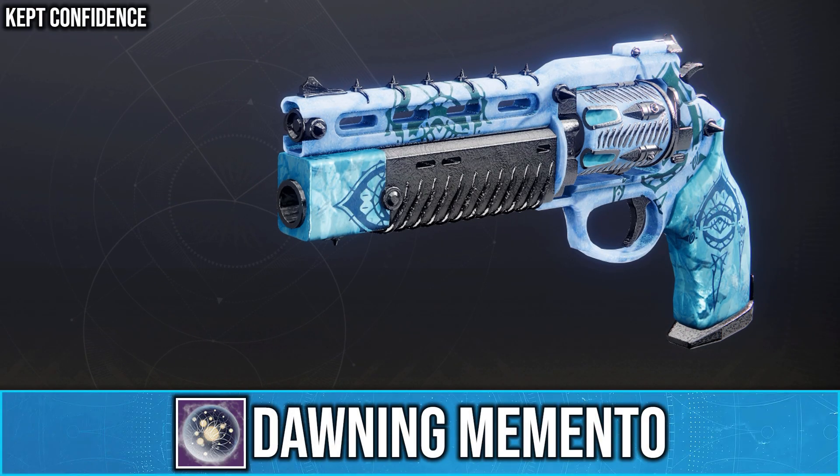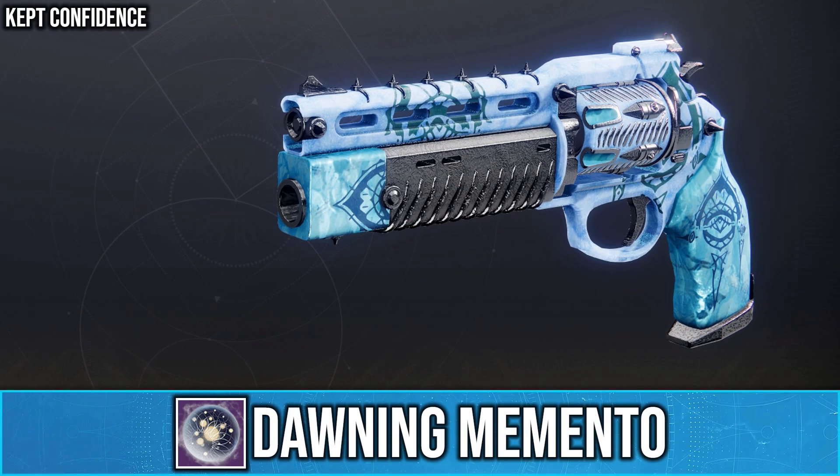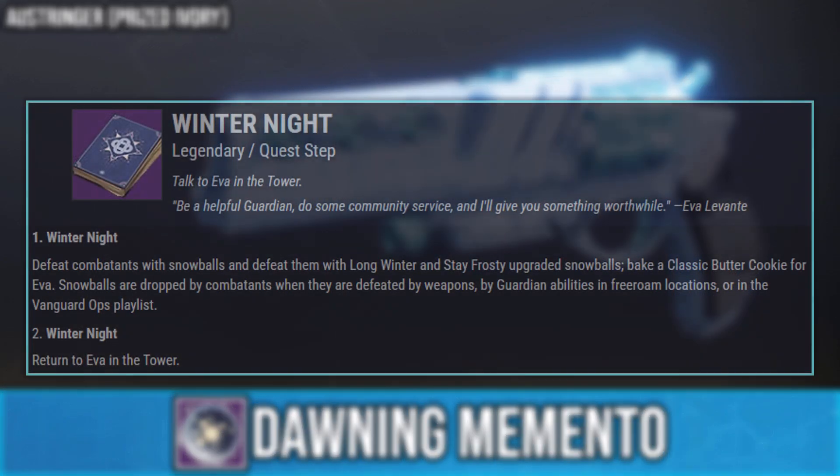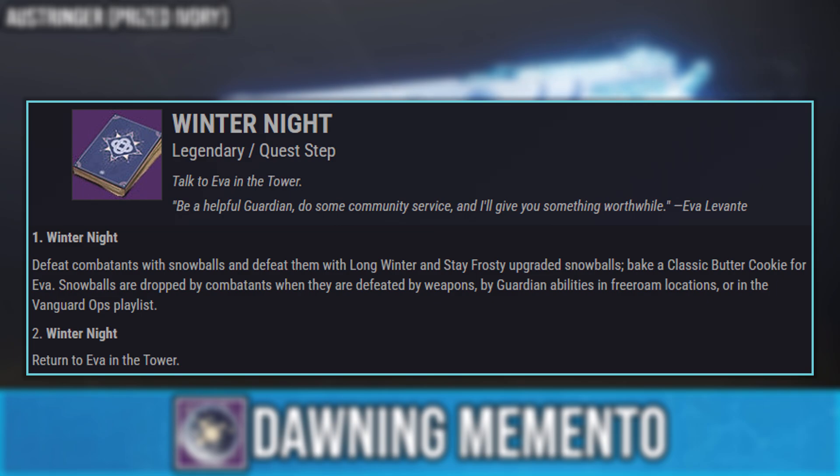The Dawning event has just started and with it comes a new memento that you can earn. The way you get your first memento is by completing the Winter Knight quest from Evil Levante.